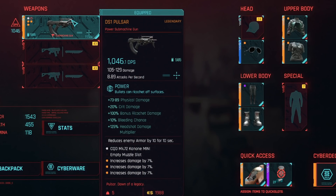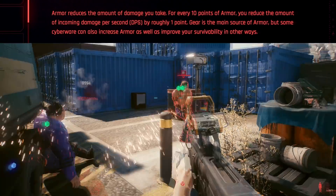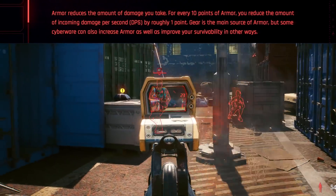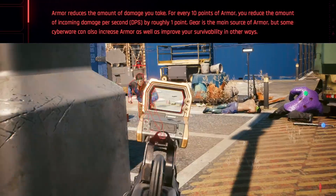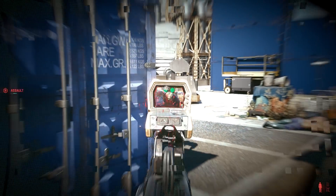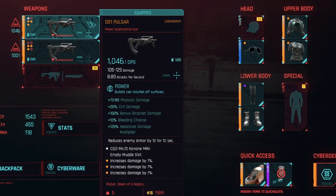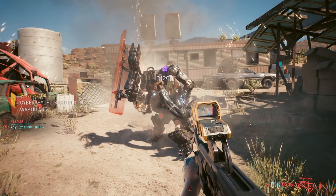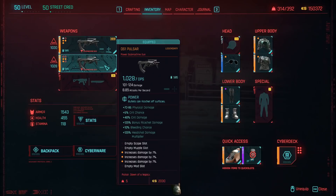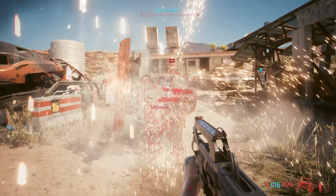The next one is reduces enemy armor by 10 for 10 seconds. According to the database, 10 armor reduces roughly 1 DPS for the player, which is not really a lot. Enemy armor may be another invisible stat, so it's hard to tell how useful this is. I also tried this on tankier enemies, but there was not a significant enough difference compared to the same gun without the bonus armor reduction. It might be good in the early game or on a low damage build.